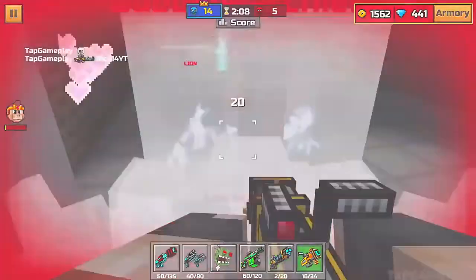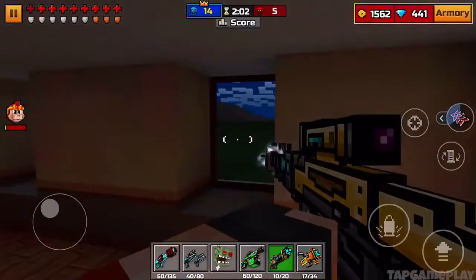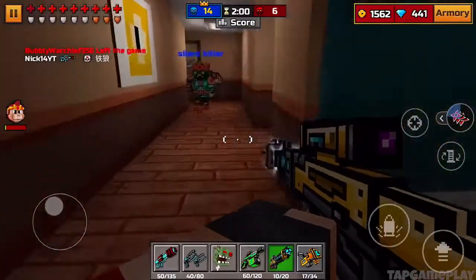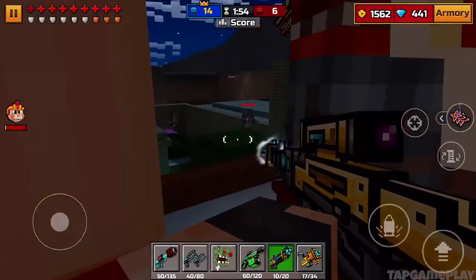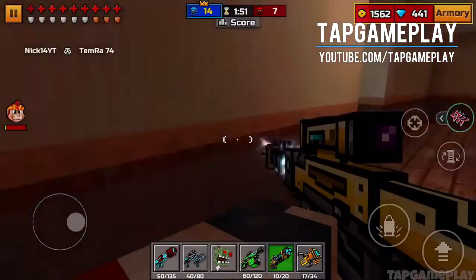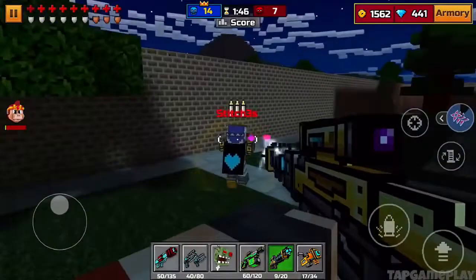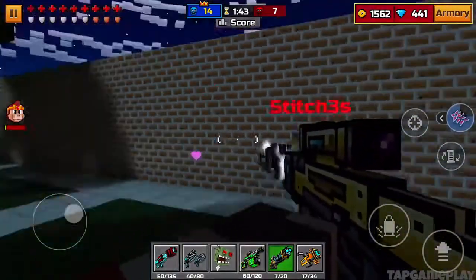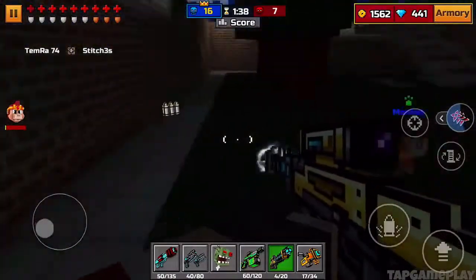Pixel Gun 3D provides two modes. In survival mode, take out everyone and proceed through maps till you become one of them. The multiplayer mode lets you test your FPS skills with others locally or overseas — the one who reaches 10 kills first is declared the winner. The graphics are 8-bit but not as crude as some other games like Super Brothers Sword and Sorcery. Sound effects are great and so are the controls.